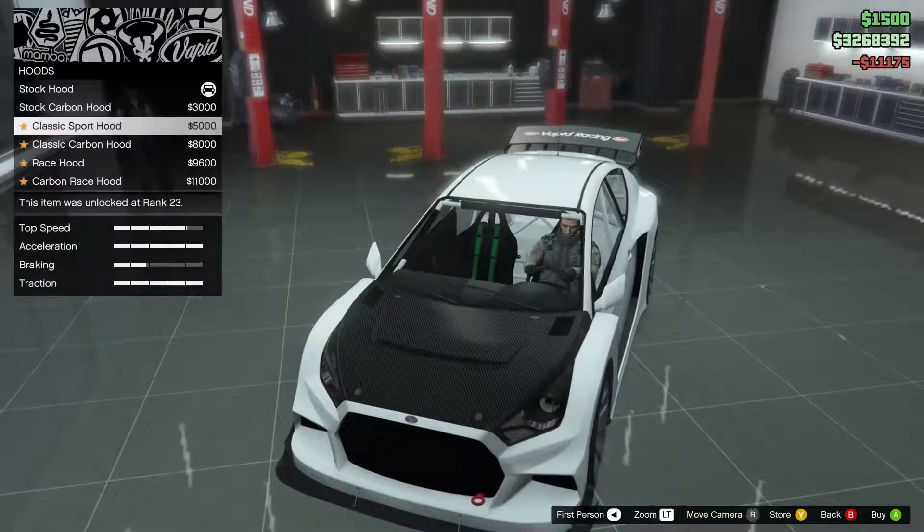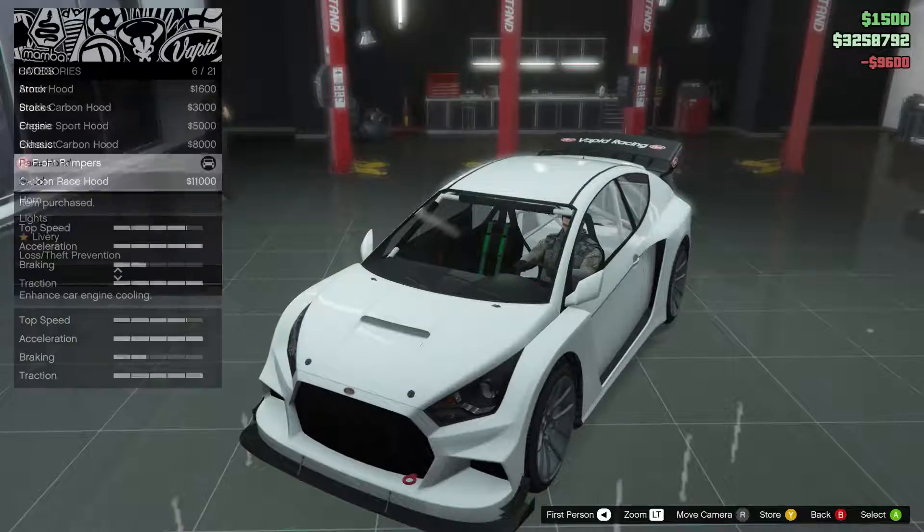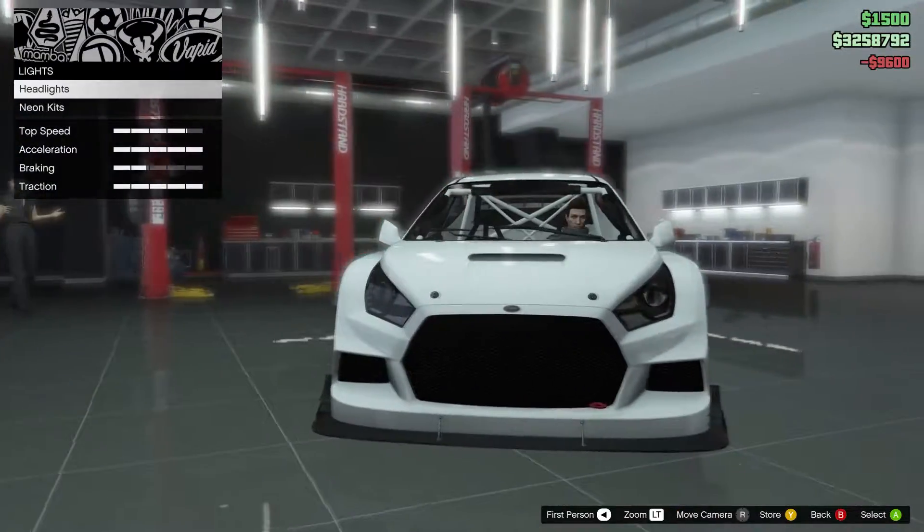The car can get standard customisations as well as liveries to add more to the rally car theme. Unfortunately, it can't be further customised at Venice.